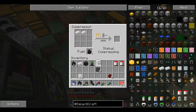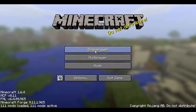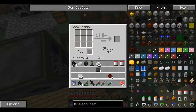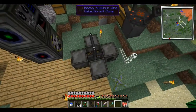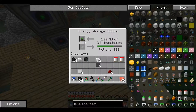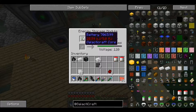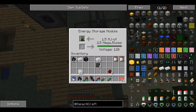Like let's say I put this in here and then I log out. Now it's gone. And all my coal is gone too. I don't know what's up with that. It's very annoying. I've lost so much materials with that glitch. But let's just charge up our battery. Okay, that's how that works. This might take a while. I'll be right back when that's all charged up.